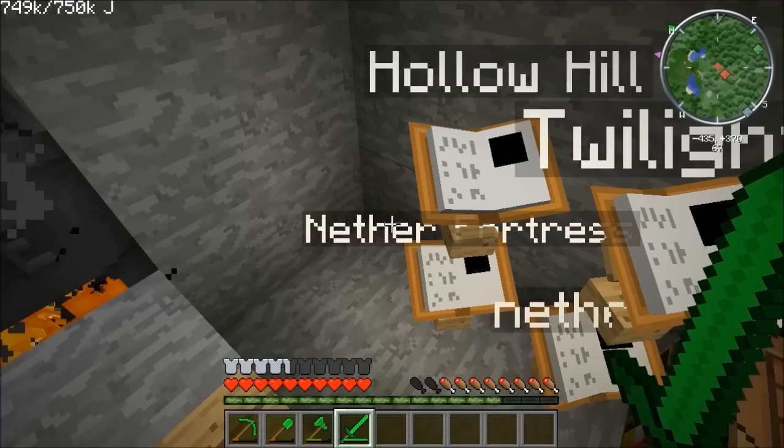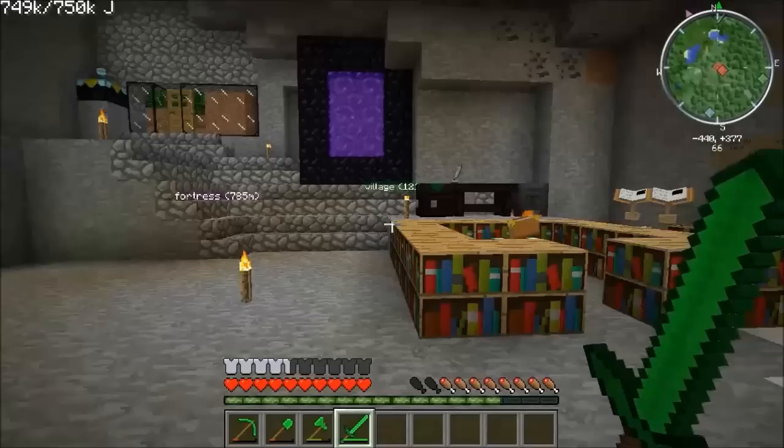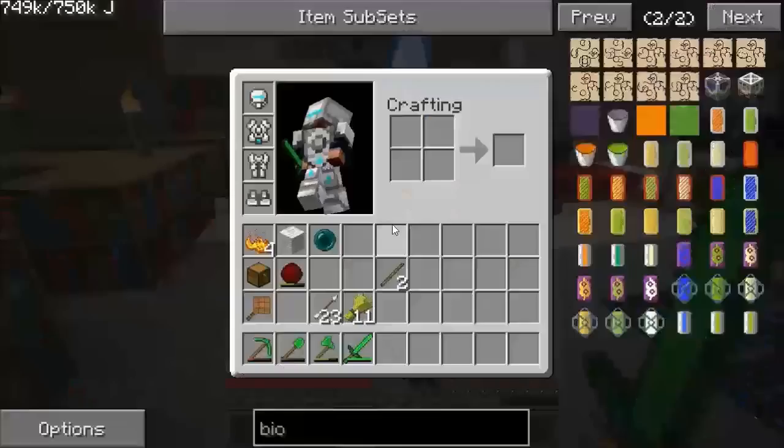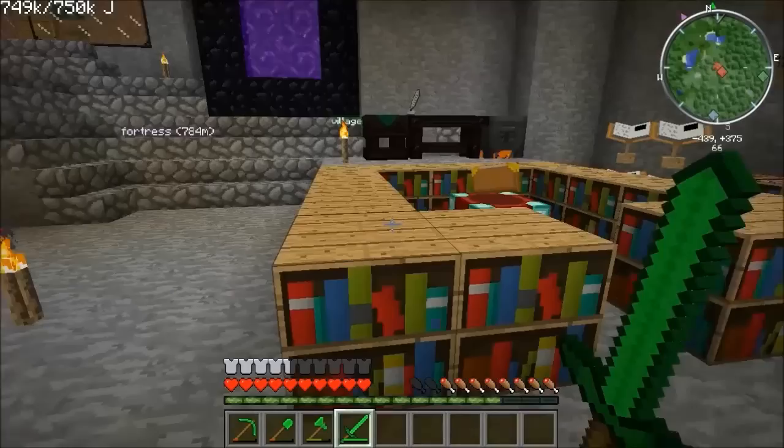I'm going to show you how to make a vanilla potion-making device — a brewing stand. Also we need to start actually using some of this lava; we're not using it yet. We need to create some kind of way of using that, which is probably going to be a thermal generator — a geothermal, and then there's an upgraded version called a thermal. But first of all, let's go make a brewing stand.